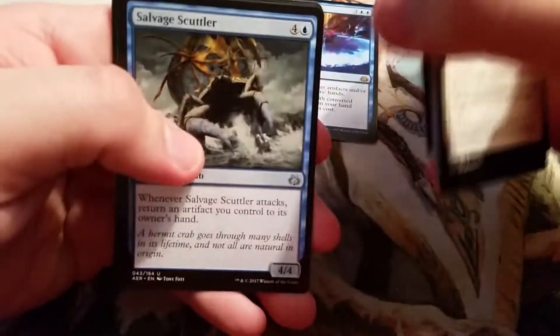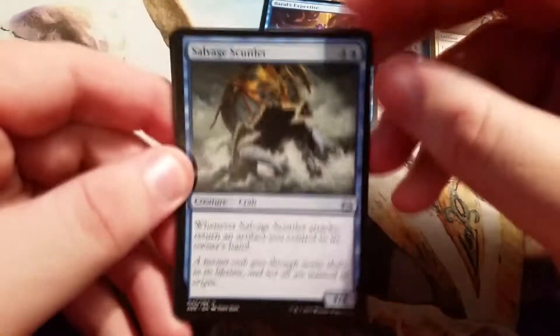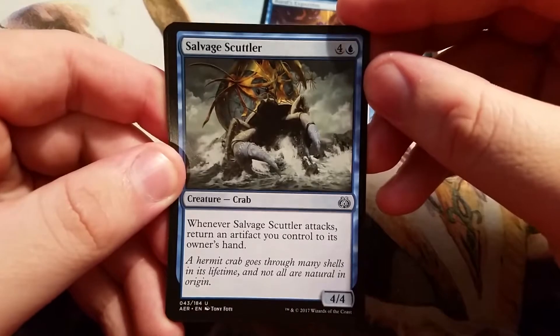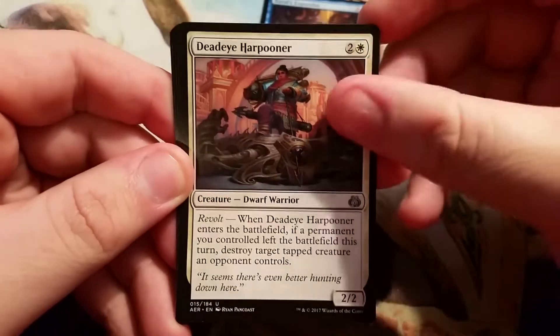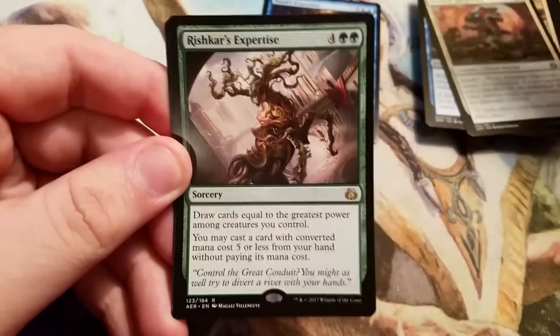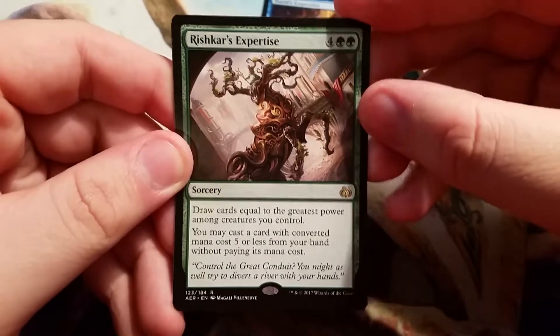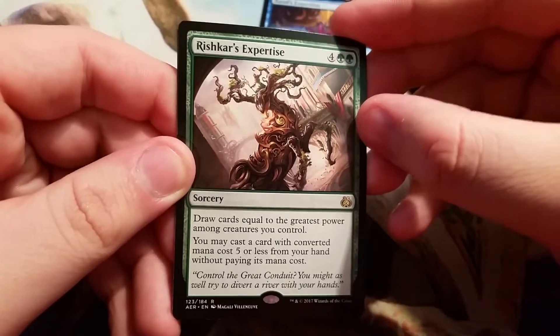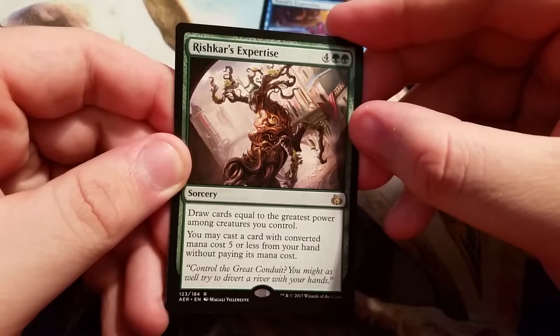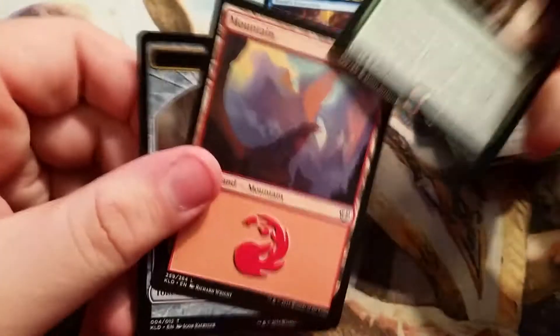Our first uncommon is Salvage Scuttler, second is Deadeye Harpooner, our third is Monstrous Onslaught, and our rare is Rishkar's Expertise. It's a six-drop sorcery: draw cards equal to the greatest power among creatures you control, and you may cast a card with converted mana cost five or less from your hand without paying its mana cost. We got a mountain and a servo.